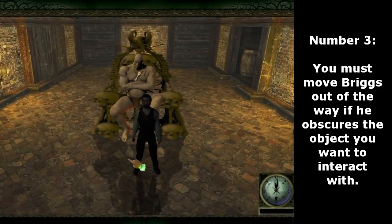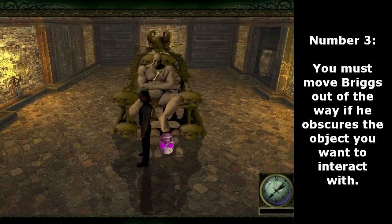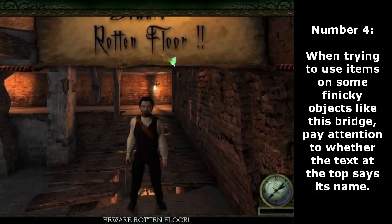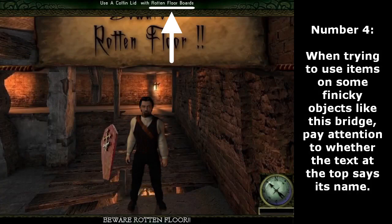Number 3. Briggs classifies as an interactable object. This means you have to move his big fat ass out of the way if it's obscuring the object you want to interact with. Number 4. When trying to use items on some finicky objects like this bridge, pay attention to whether the text at the top says its name.